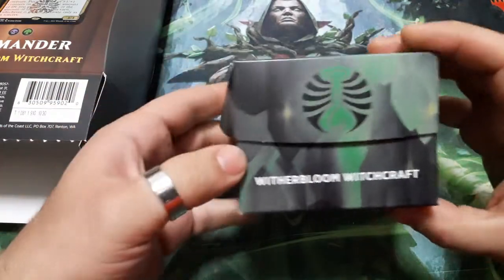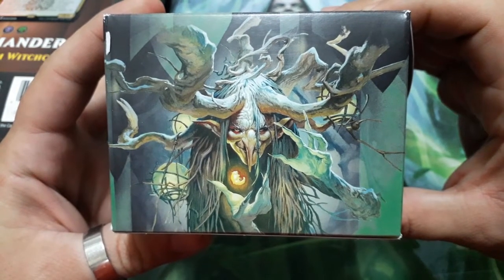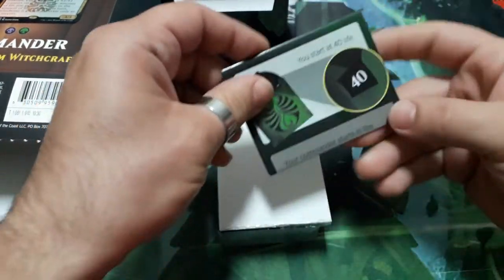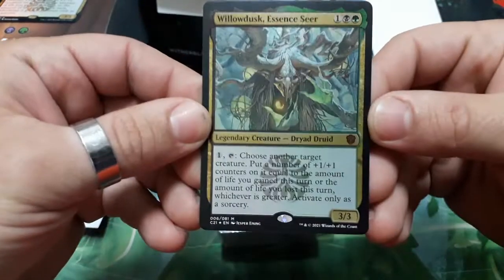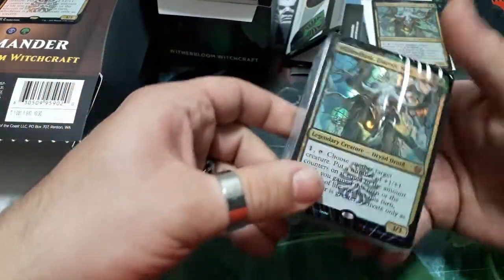So here we have our deck box with amazing art on it. Taking everything from the box: here we have the life wheel, this is the strategy insert for this deck, here we have the thick paper for our command cards, our tokens, and of course our deck.